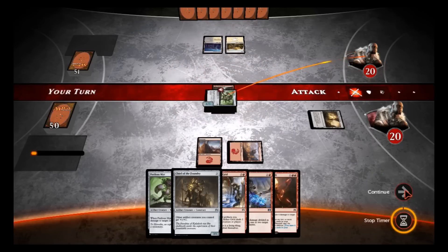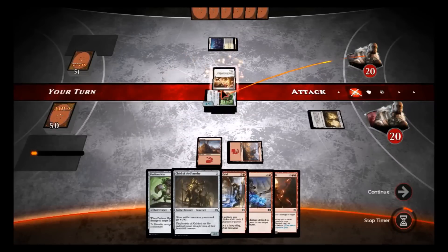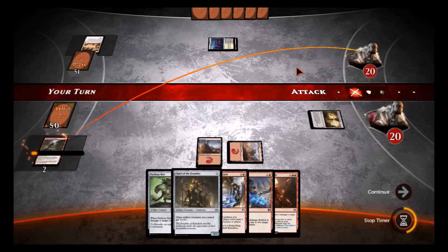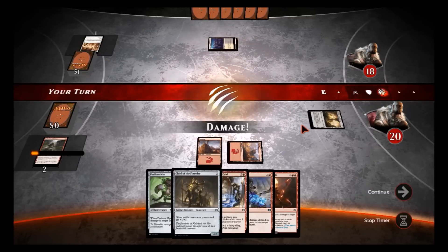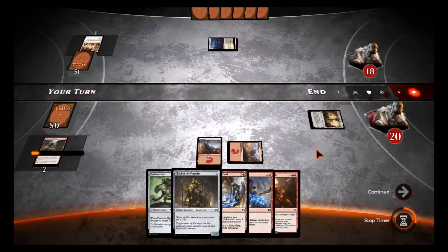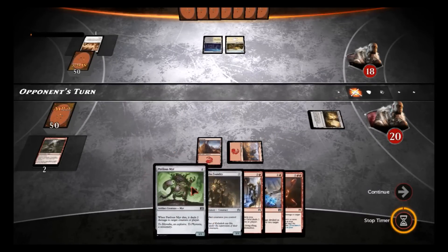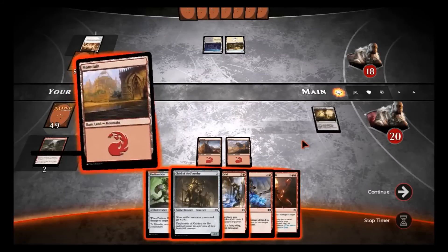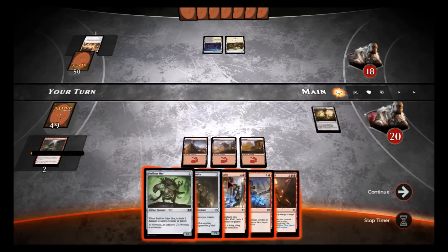We'll attack, and if he kills it that's fine — Reprisal — does that count as dying? Yes, so we'll still get to do two damage. It's okay we still got damage in, but he got a kind of two-for-one there, so not too happy about that. That probably would have happened even if I put the Chief of the Foundry, but I wouldn't have lost two cards. That forced his hand — he might be playing some kind of black-red control deck.